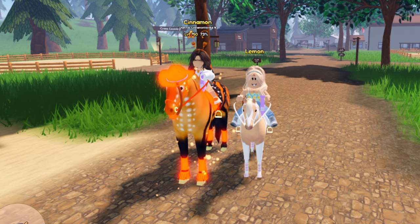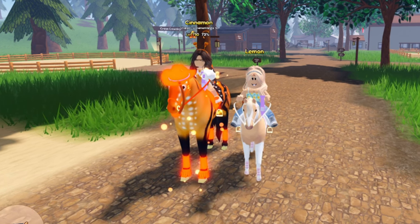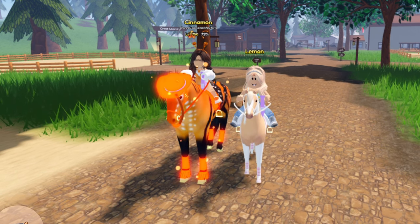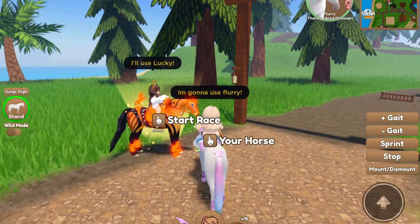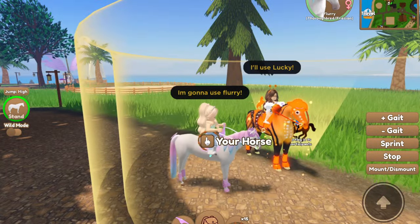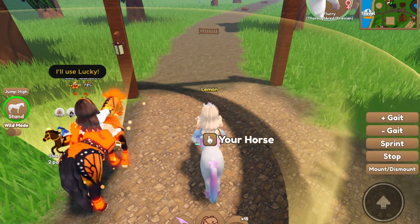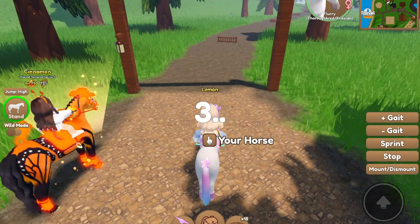We're going to be doing five races in Wild Horse Islands, each picking a different horse for each race — you can't reuse a horse — and whoever wins the most races after five rounds wins. We're alternating who picks the race, so I'm going first and I'm choosing the cross country race since that's one of my favorites. I'm going to be using Flurry for the first race and Cinnamon is going to be using Lucky.